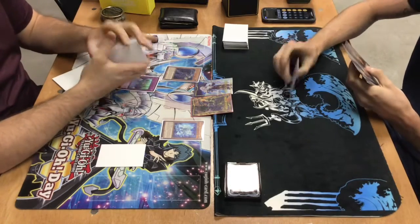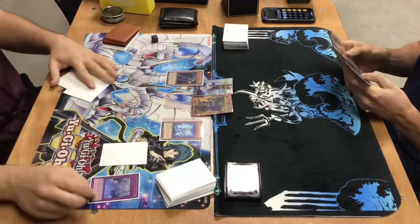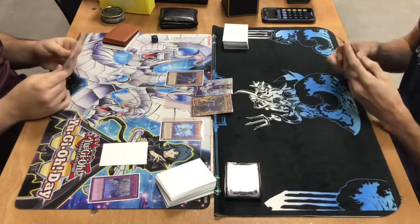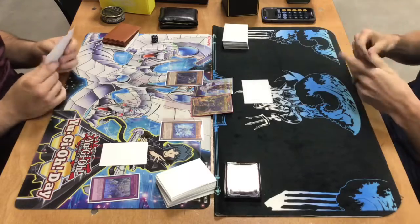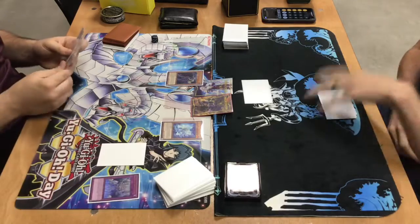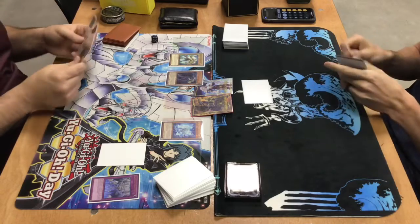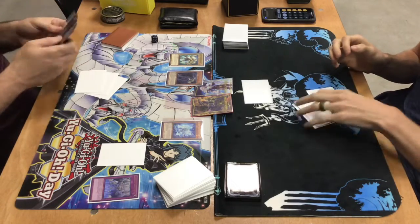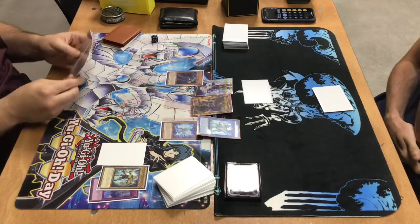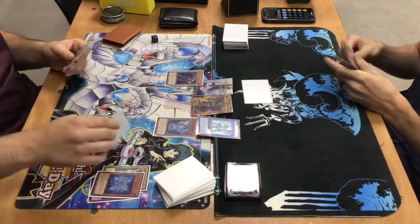We're going to summon out Artifact Scythe. I contemplate extending into a board, but I can't get rid of Scythe. I could normal summon Raven and attack into Lee to get rid of Lee, but he can pitch a card from hand for Lee's effect to add it back. So I just opt to set Raven for this turn — Raven will go to the graveyard and float or set a card. World Chalice just needs that one turn to get a normal monster, and now the combo goes into Mduk. Mduk gives an additional normal summon, he tributes Lee for World Legacy World Chalice, and we're just spiraling out of control.